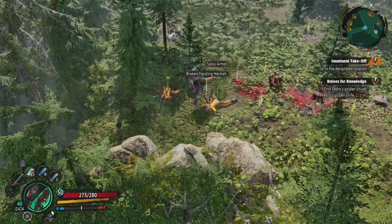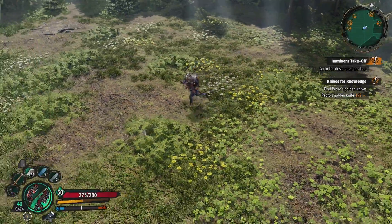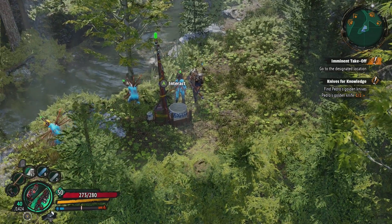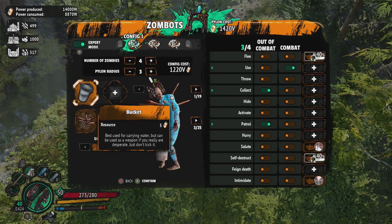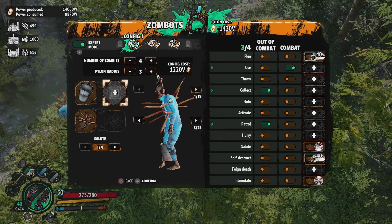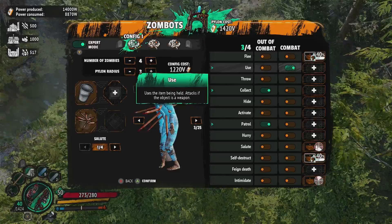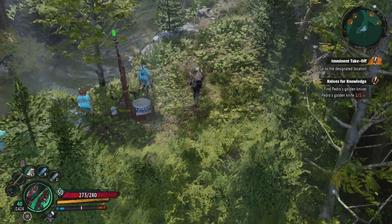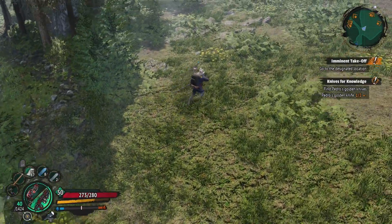I've chosen down in the bottom corner here just because there didn't seem to be any zombies around and it never really got attacked. So just like our wood collecting pylon, we can task these zombies with collecting water. The only thing we need to do is equip them with a bucket in order to be able to grab the water. Again we just hit collect out of combat and that's it - nice and simple. As you can see they're just going to go back and forward to the water, tip it in our pylon and that's going to go straight back to our base.